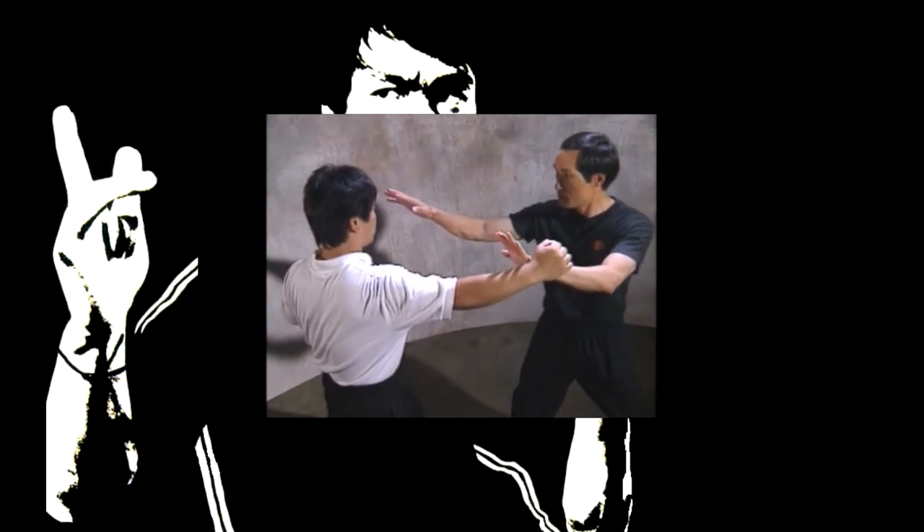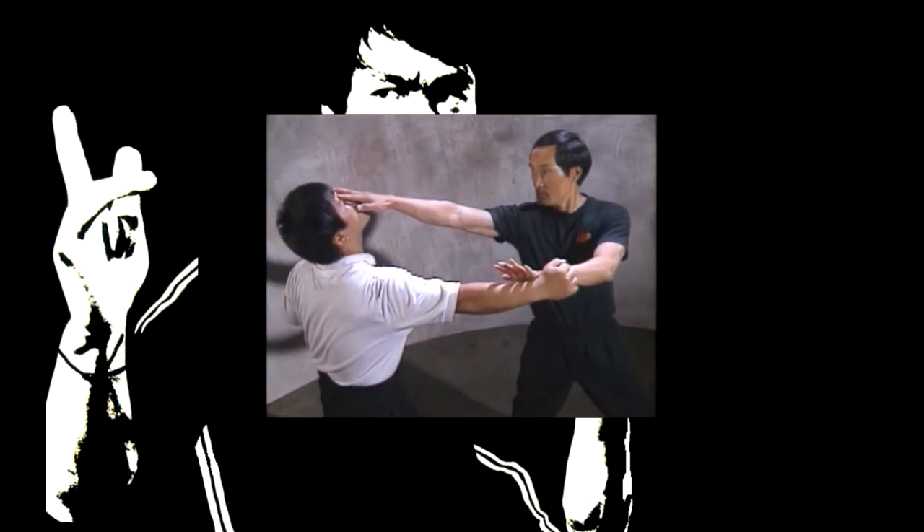When the assailant attempts a rear right hook, parry the block to the side of your head and immediately follow with a finger jab to the eyes.